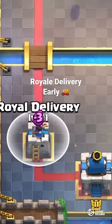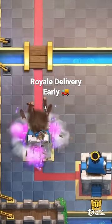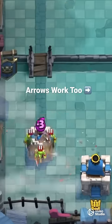If you place Royal Delivery soon enough, it will kill all the Goblins. Arrows work really nice as well.